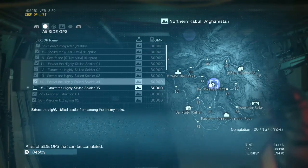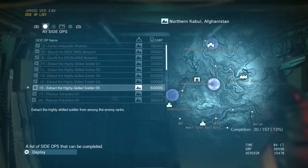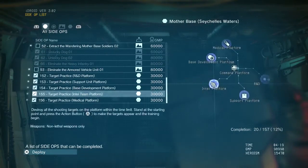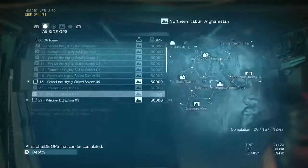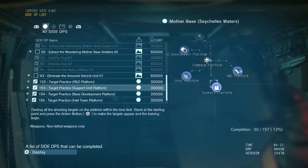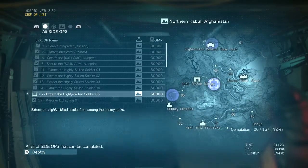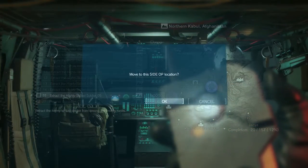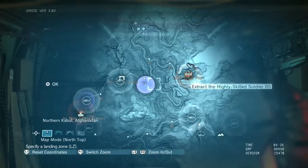We're going to do some more side ops today because side ops is cool. We're going to do the Extract the Highly Skilled Soldier number 5. I did find out what these ones that already have the checkmark over them mean — when they're re-highlighted it means you can actually redo the mission. If it has a checkmark and it's still highlighted it means that it's available at that time. I think it might be time-based; every once in a while they'll pop in and then pop out.